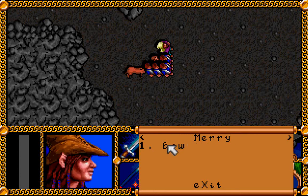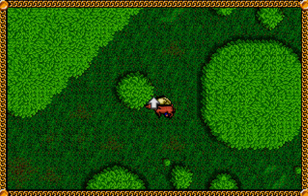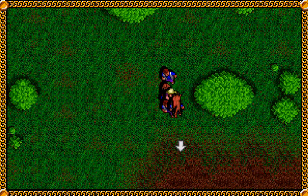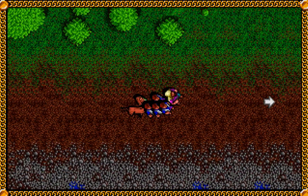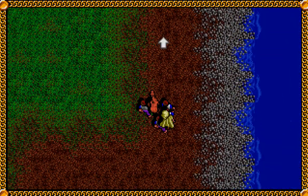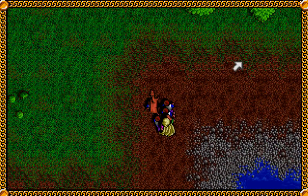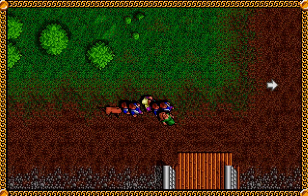If you don't use your sneak skill, the tree will seal the exit and start flooding. Since we did sneak, we can just walk right out. But if that does happen and the tree seals the exit on you, all you need to do is use your perception again and you can find a hole in the ceiling, and then you can just climb out.